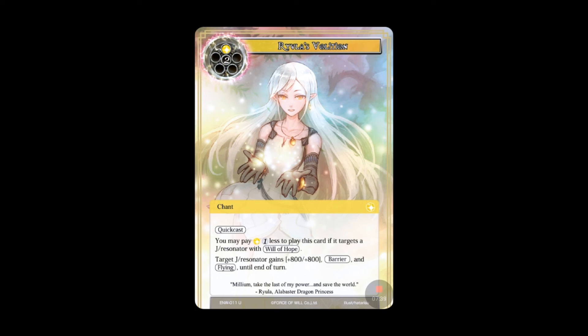Finally, there's Volition — a three-drop Quick Cast chant, one light and two of other to play. You may also pay one light and one of other less to play this card if it targets a J-resonator with Will of Hope. That target J-resonator gains +8/+8, Barrier, and Flying until end of turn. So if we target a Will of Hope J-resonator, it only costs one light. Our Zero resonator is a Will of Hope 6/6 — for one light we could turn her into a 14/14 flyer with Barrier. That's crazy value. It also works for three on any other resonator, but the best value is clearly with Will of Hope targets.